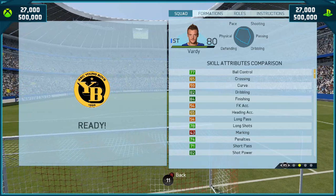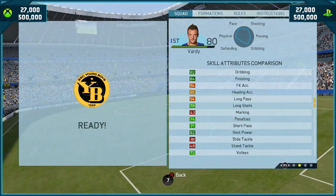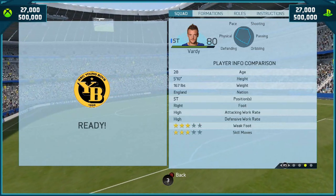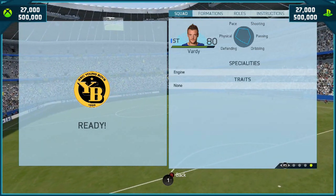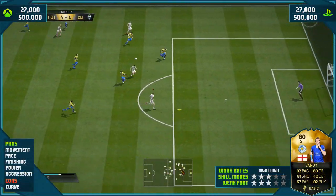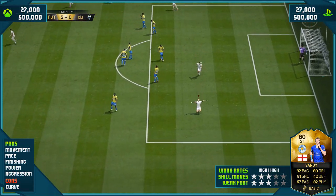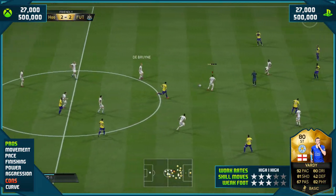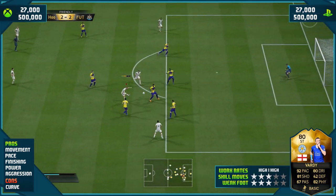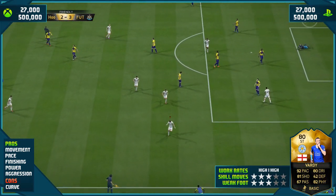Fantastic for a striker to have high finishing on this game. And just looking at these in-game stats makes me wonder how good his Team of the Season card is going to be. I've reviewed many Jamie Vardy cards on this game — I love Vardy. He plays like Vardy does in real life. He's got that high work rate that keeps him going all game long, and he's got the trait of Engine, so he just keeps going and going and going.